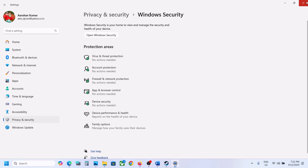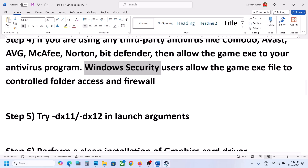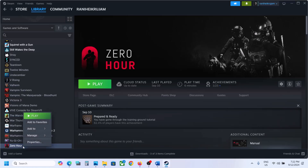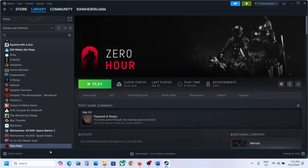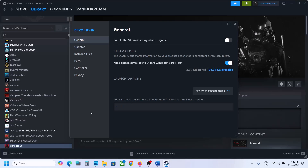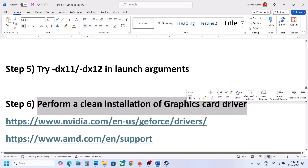The next step is to try DX11 or DX12 in launch options. Right-click on the game, select Properties, and in the launch options type '-dx11'. Launch the game and check. Still not working? Right-click again and this time type '-dx12'. Launch the game and check. Still not working? Remove the launch option and follow the next step.